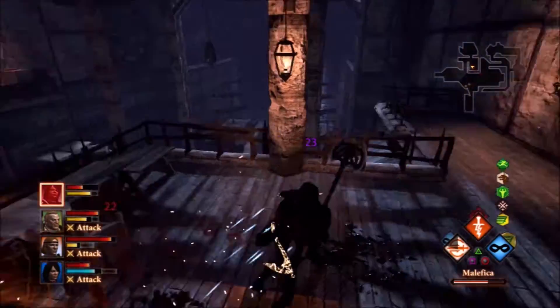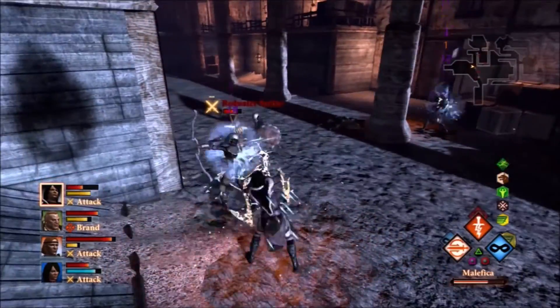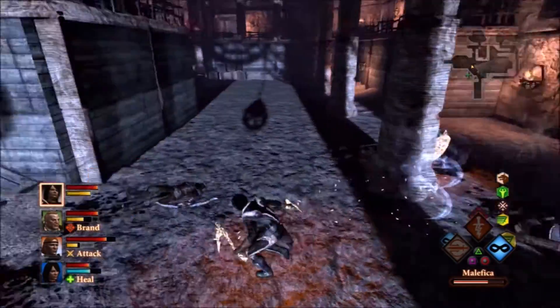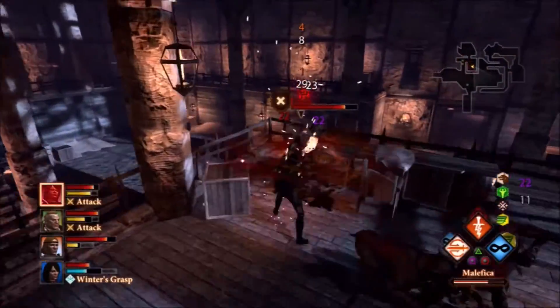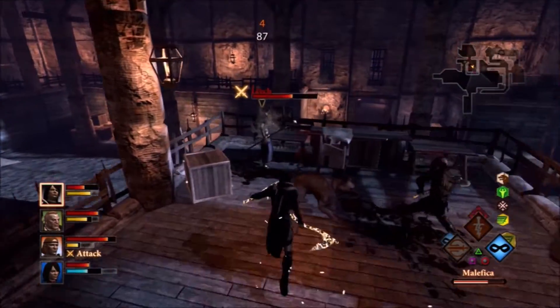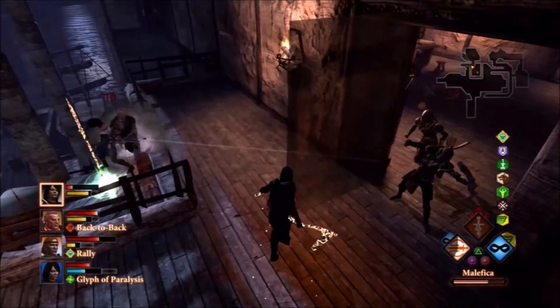Okay, now this guy — he's a blood mage, essentially. His name's Leech and what he does is steal your health, doing major damage while keeping himself alive. It's an AOE thing so it can essentially wipe your party. It's good to keep your mages and rogues set to ranged because if they get up in his face, they're going to get annihilated. He can spam it — it's really unfair.